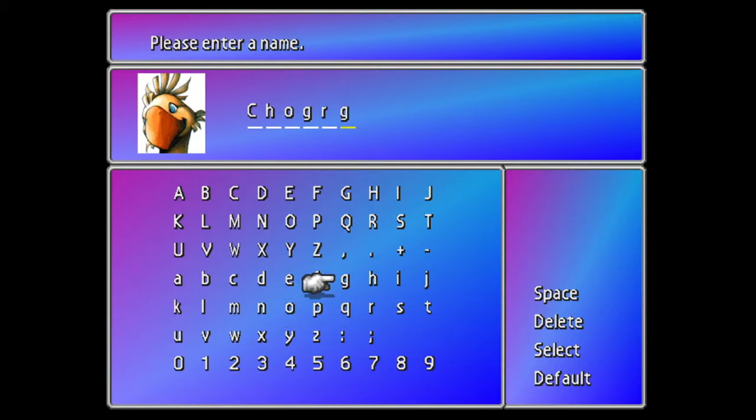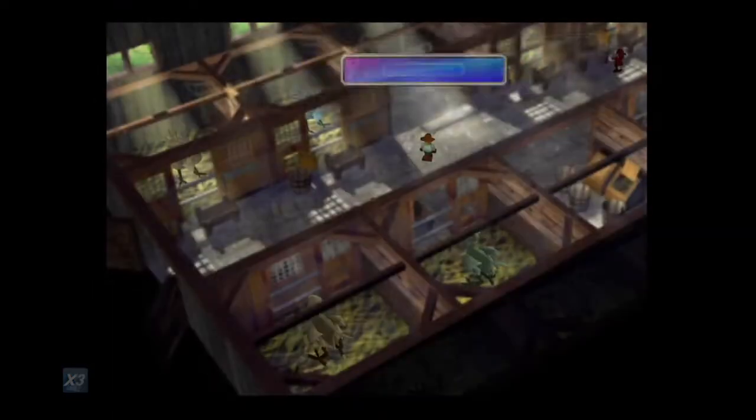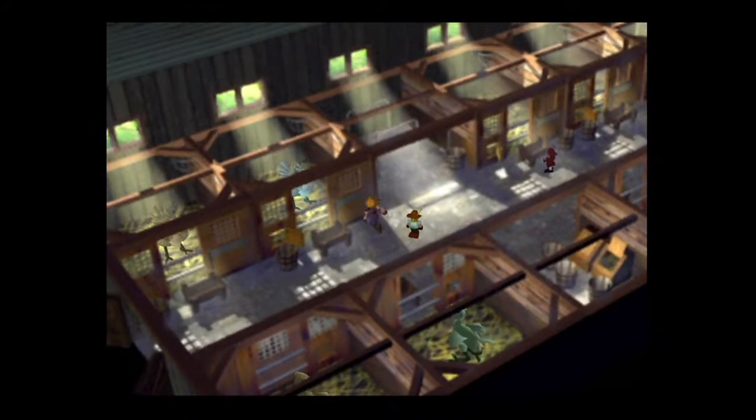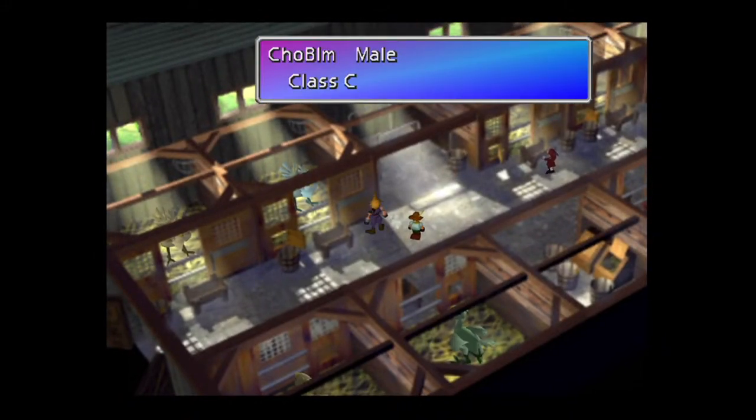In this example, our green chocobo is female. For simplicity we named our green chocobo Cho Green F, and we named our male blue chocobo Chocoblue. Before trying to breed your great chocobos a second time, you'll need to fight ten battles to pass the time again. If you don't get the opposite color or the opposite gender in one go, reset until you do.